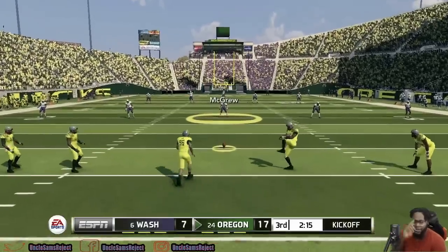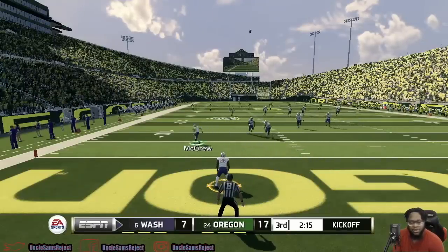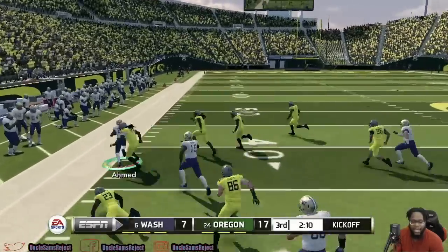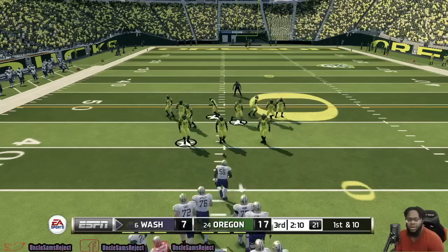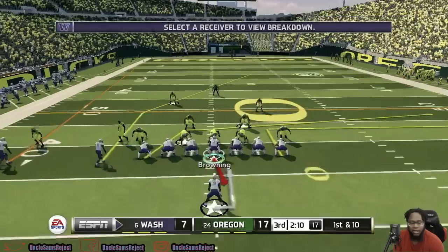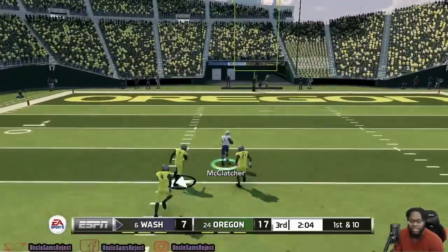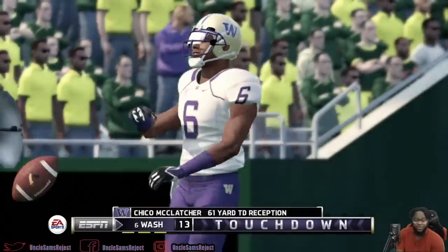A big return here for the Huskies would be huge. He jukes out there, has a couple men to beat, breaks away from one tackle — eventually brought down after a 44-yard return. This is probably the biggest possession of the game for Jake Browning. He's got a man wide open over the middle — McClatcher once again. Can he get into the end zone? His second one of the day, and Washington is right back in this ballgame.